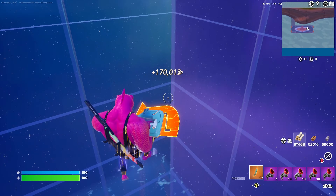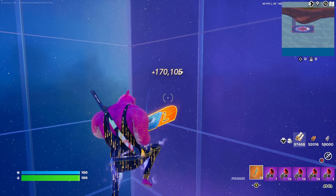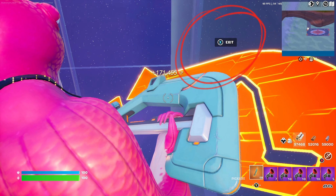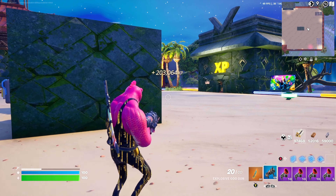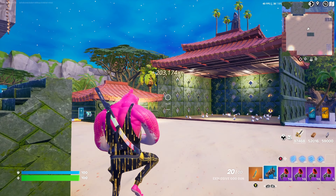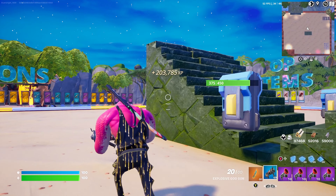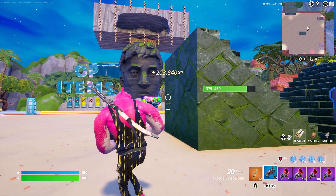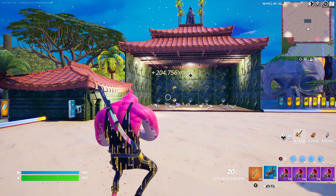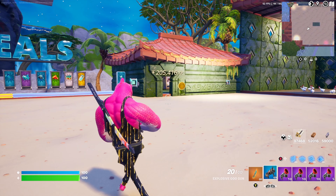From here you can see there is an exit button — you can exit from here. After exiting, you can see my XP is 200,000. Some people will get more than 200,000 — maybe 300,000 or 400,000. Thank you for watching, see you for the next XP glitch map. See you, bye!